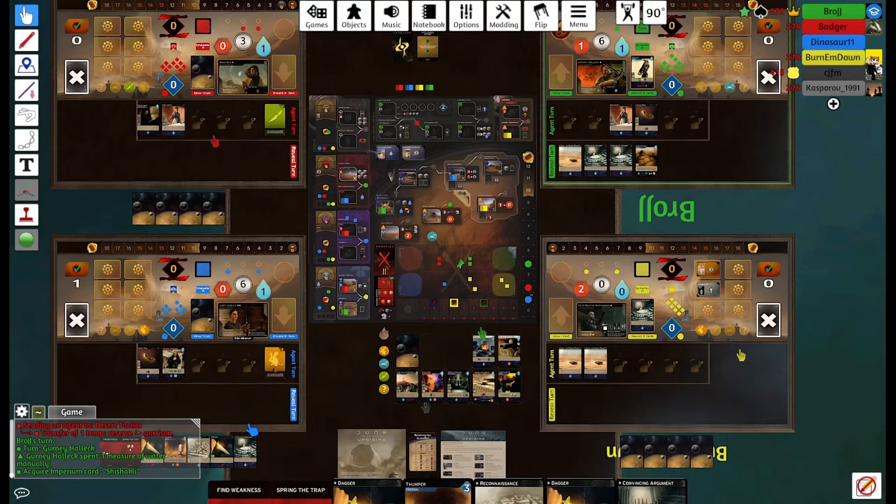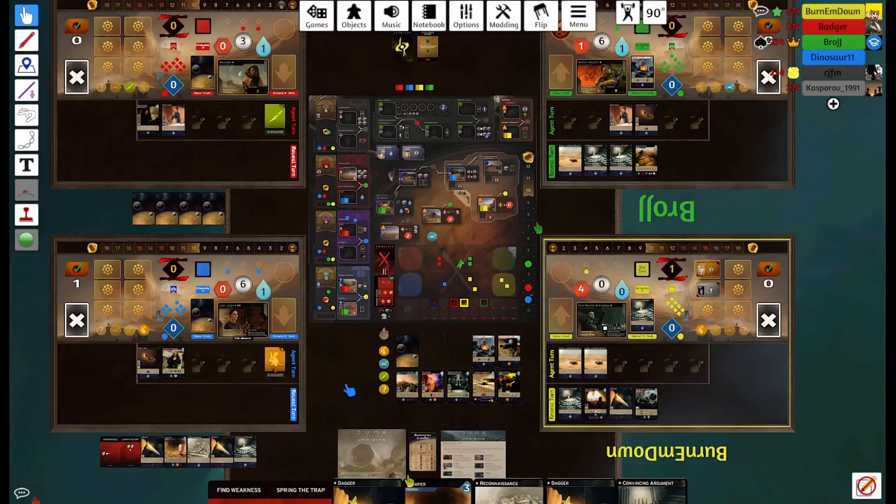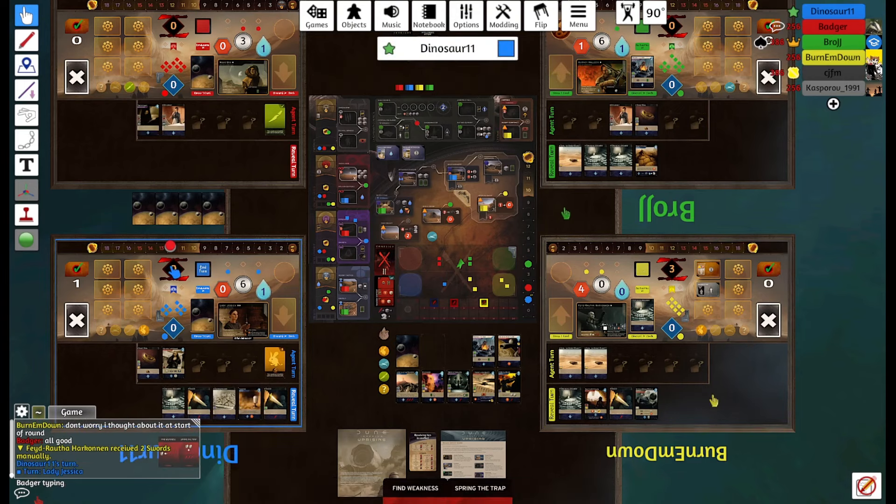Next round we're actually guaranteed to draw our diplomacy, so in theory we could get Steersman next round. Fade — is he full of spy here? Badger is gonna start table talking — classic Badger — saying it's good for us all if he stops the guy in first. Gurney is way ahead by the way; he's sitting on four points while the rest of us are on like zero, one, or two.